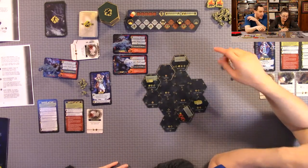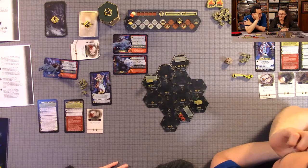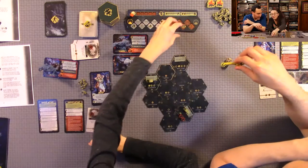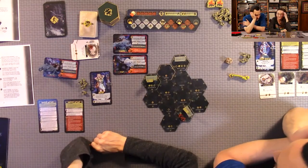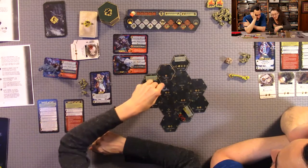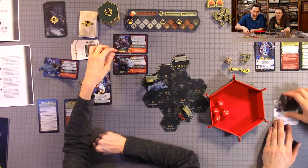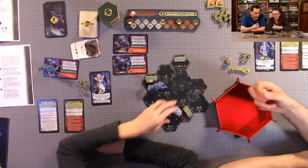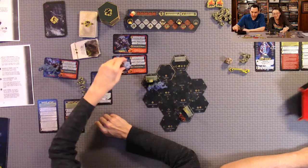Now it's the bear's turn again. It looks for the camper with the most wounds — that's me. Anthony can discard three cards to distract the bear from me. He does so. The second bear goes after Anthony. He decides to just suffer two wounds since that's the cheaper option for that particular bear. We distracted the bears but are running out of cards to pay.